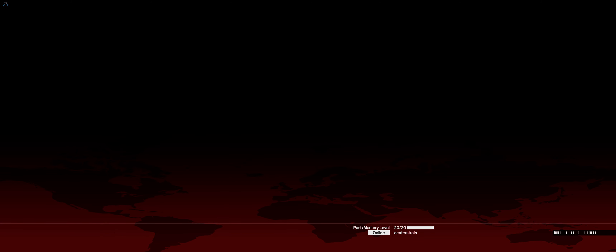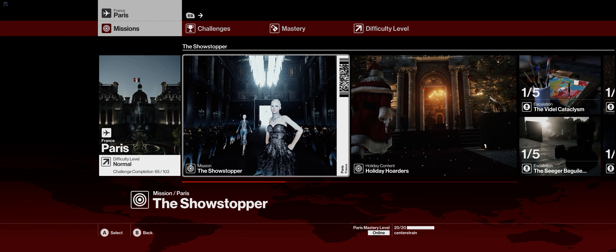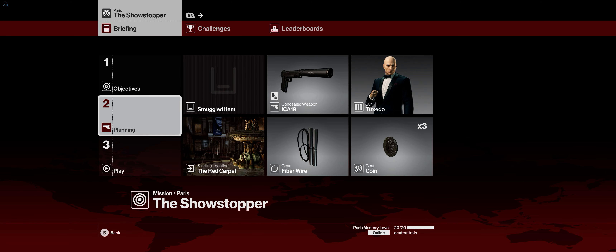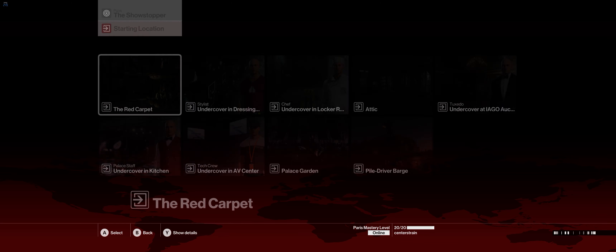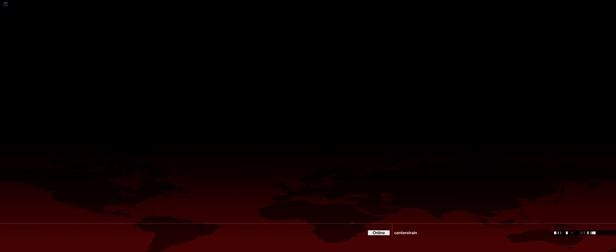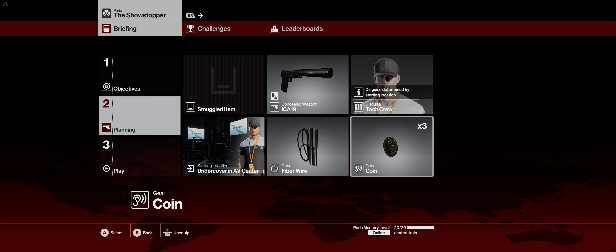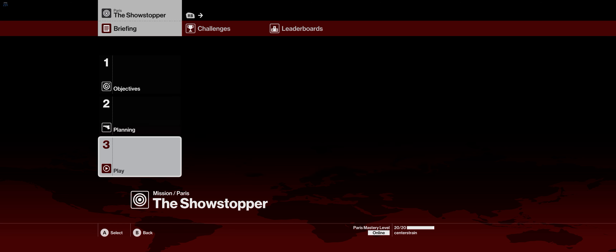So we're just going to do this level here. We're going to do a speedrun of the Paris mission — mission number one. Planning wise, we're going to start from a specific location, undercover in the AV center, and we're going to do a nice little kill. You guys have seen this before, but this is just a showcase.